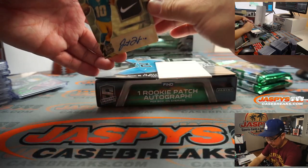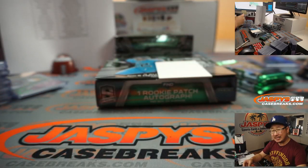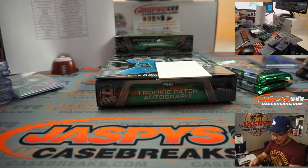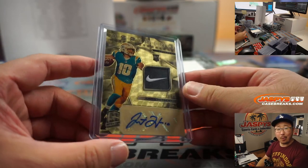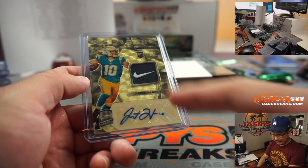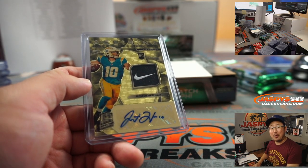And back here — oh! An Aspiring Autograph, Nike Squoosh Justin Herbert. Out of 5? 1 of 1 maybe? It's a 1 of 1! Wow! It's a good time — he's on a bye week, but a good time to get this guy. Richard Ferretis with the Chargers. All aboard the Big Hit Express!